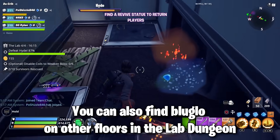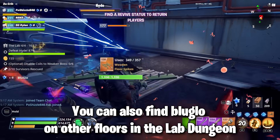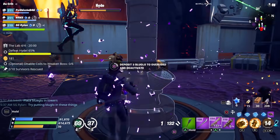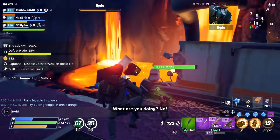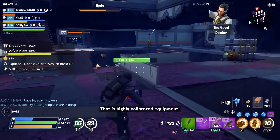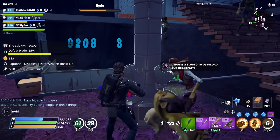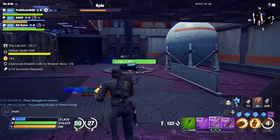What you're going to want to do is keep an eye out for blue glow that he throws at you. When you collect three of them, you're going to want to put them into these towers that you see around the area. Once you put the blue glow into those towers you should be able to deal a lot more damage to the boss.